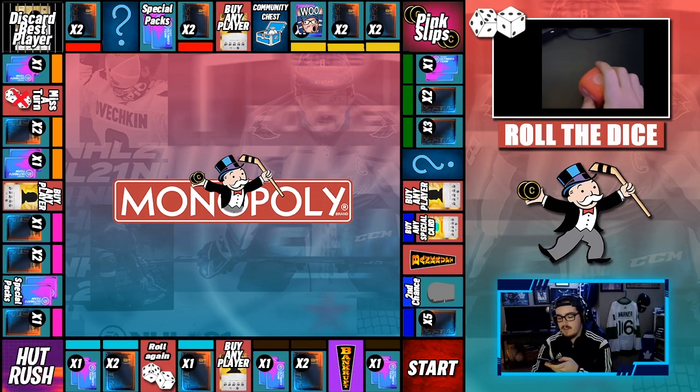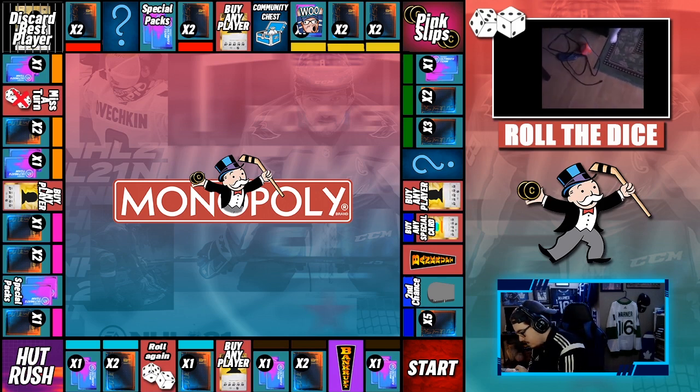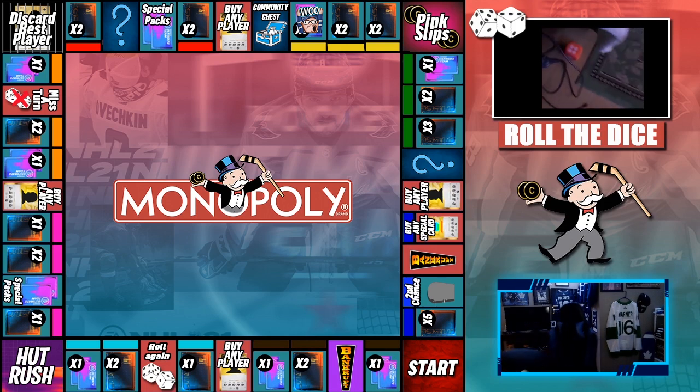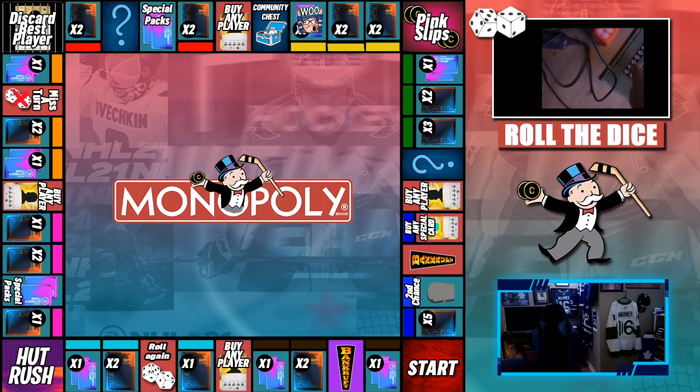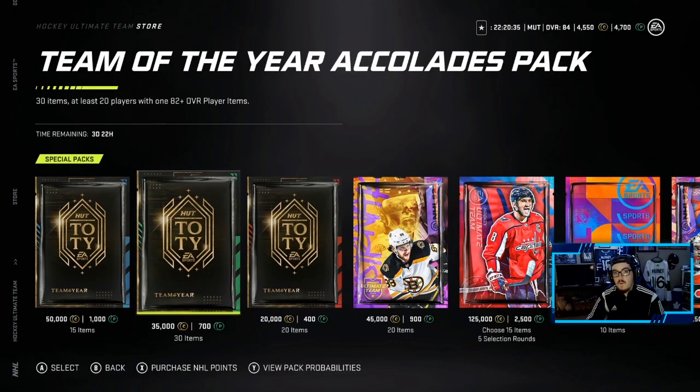We are rolling the dice for the second and final time this episode. What will we get? That is a 4. Don't mind the dirty floor. A 4 it is. So a 4 — 1, 2, 3, 4 is one special pack. My goodness, the dice has blessed us today. So we're back at the random number generator — 1 to 7. We cannot open up the ultimate pack again; it was just a 1 limit. So we're looking for a 4 here ideally.